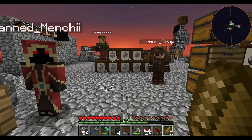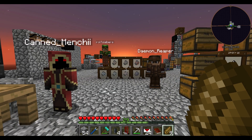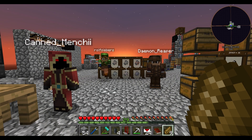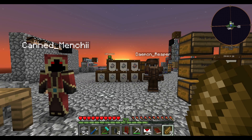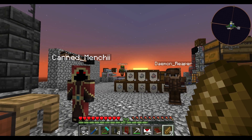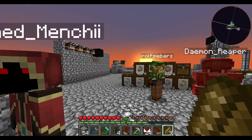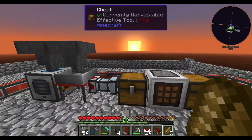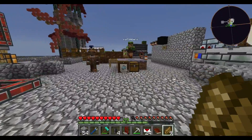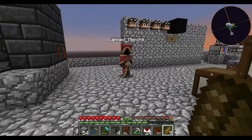Welcome back to Agrarian Skies 2. I'm Fireweaver and with me I have Kan Menchi, Rolf and Demon. So we're going to split up again. This time it will be Rolf and Demon who are together. They're going to finish off the processing over here — we're actually going to be cooking the ores. And me and Menchi are going to work on the quest book a little.